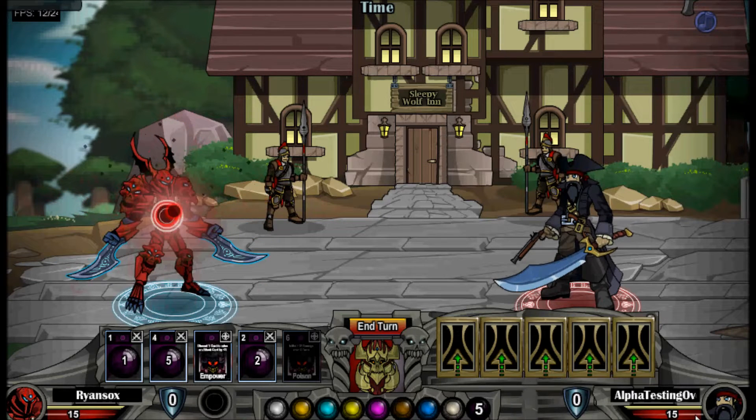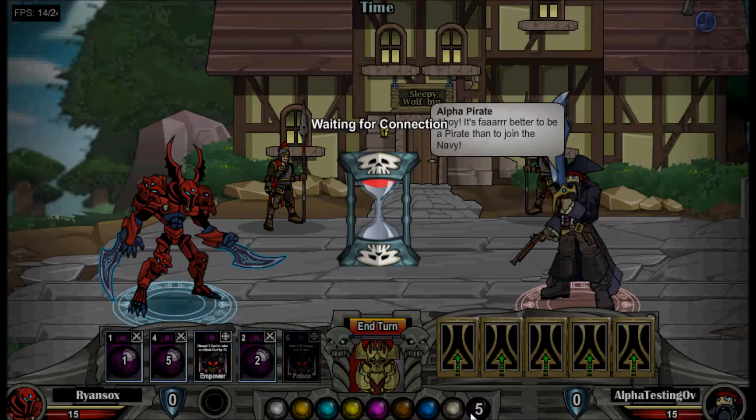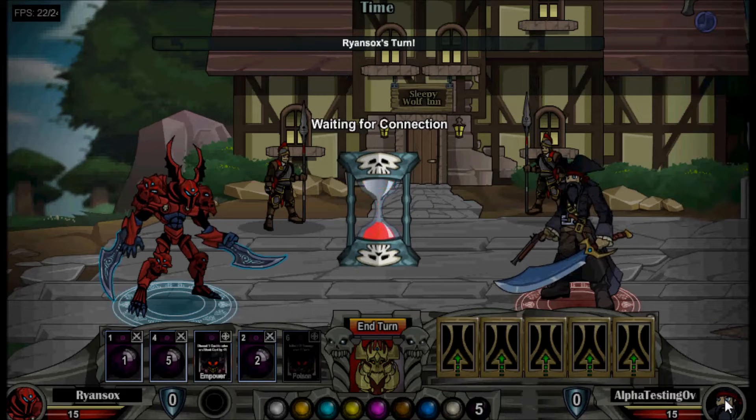I'll show you fighting real quick. These are your cards, and this would be my element — my element is Shadow. I'm facing an Alpha Pirate, so this is not going to go well.